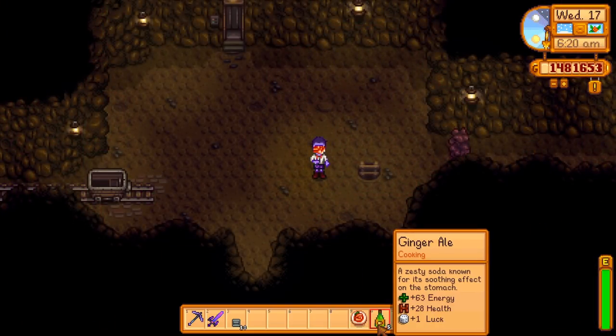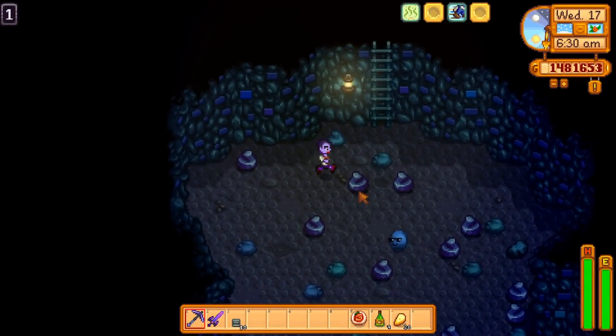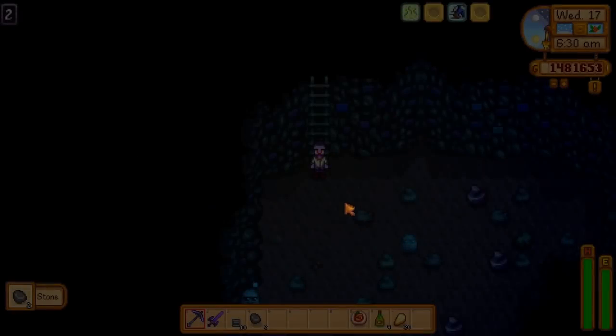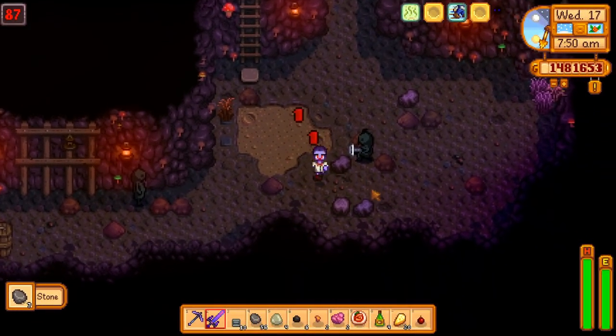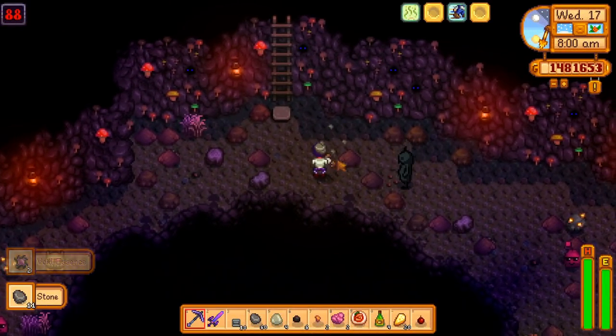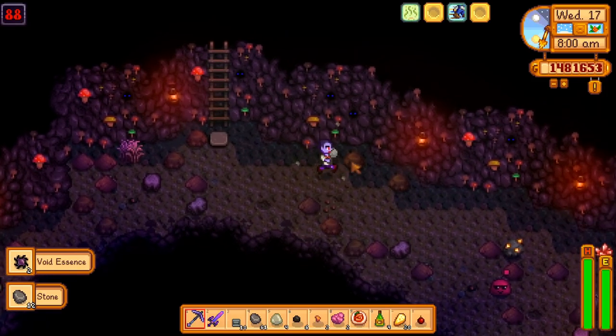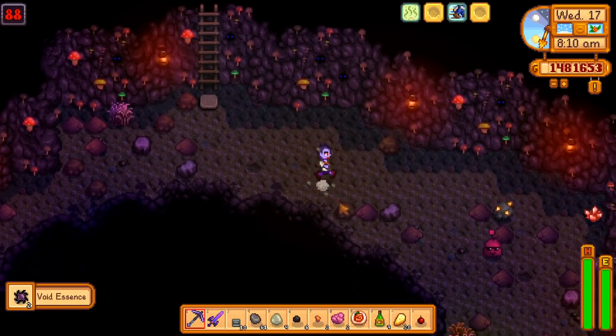Before you head in you'll want to eat your buff food, buff drink, and oil of garlic. Make your way through the mines like you normally do, breaking rocks along the way and killing enemies that bother you. Killing enemies has a 15% chance of spawning a ladder and there's around a 2% chance of getting one every time you break a rock. If this is your first time completing Danger in the Deep you'll want to get through at least 20 floors a day to finish on time. Half the battle is just knowing what to expect and being properly prepared.